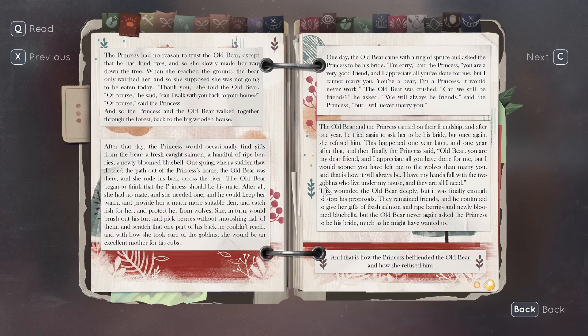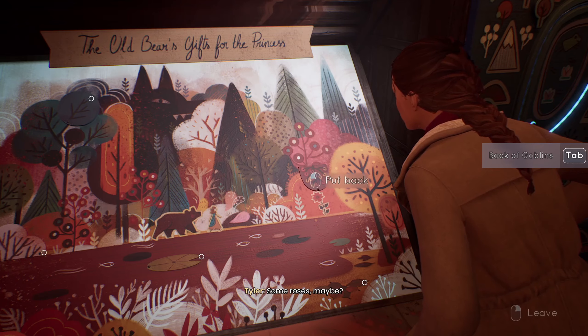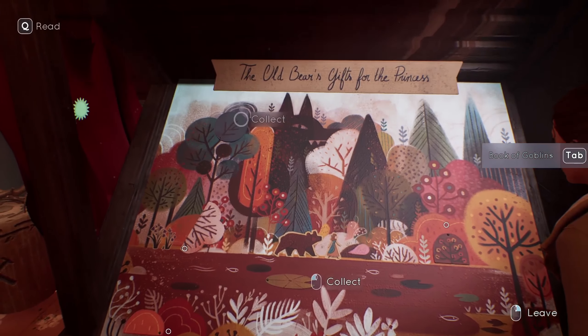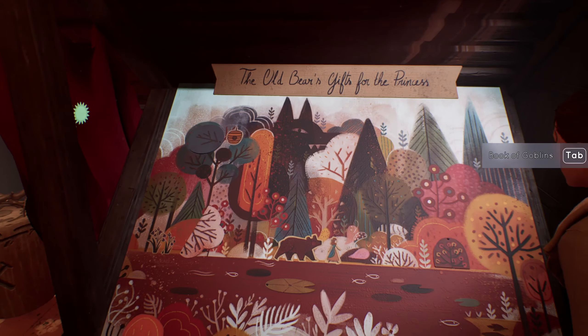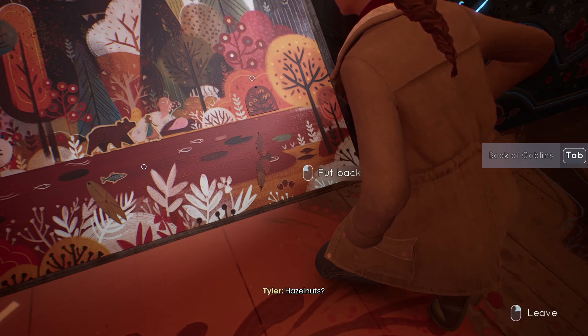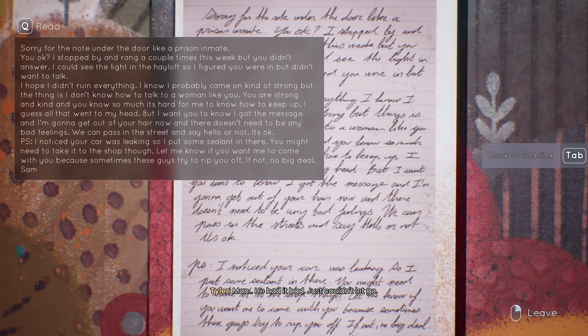'You come down' — 'How do you know?' — I suppose this is a fair question, the old bear — except that he had kind eyes. 'Of course. Can I walk with you back to your house?' After that day, the princess would occasionally find gifts from the bear: a fresh caught salmon, a handful of ripe berries, a newly bloomed bluebell.